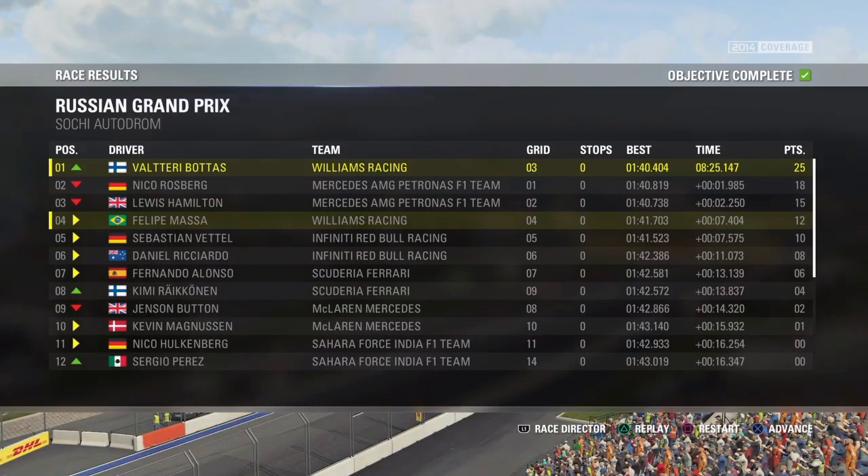Rosberg won six in a row and we are coming down to the last corner - and Valtteri Bottas wins the Russian Grand Prix! Posting the fastest lap as well - a brilliant drive by Bottas, with the two Mercedes of Rosberg and Hamilton following up behind him. Bottas gets presented the first-place trophy by Vladimir Putin, the Russian president. Now let's go for the champagne!